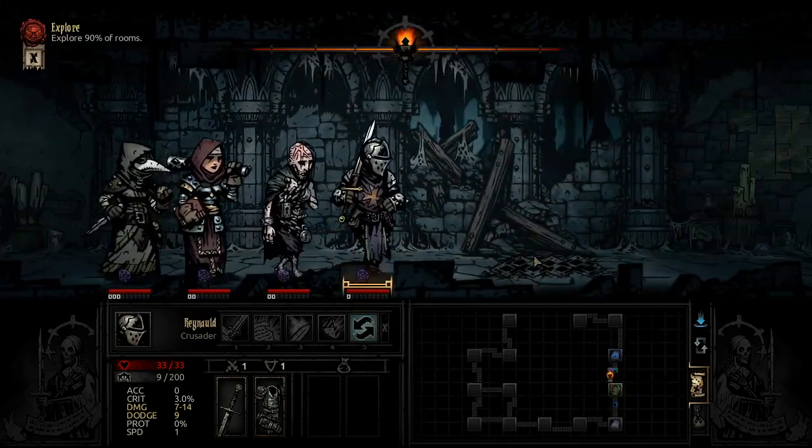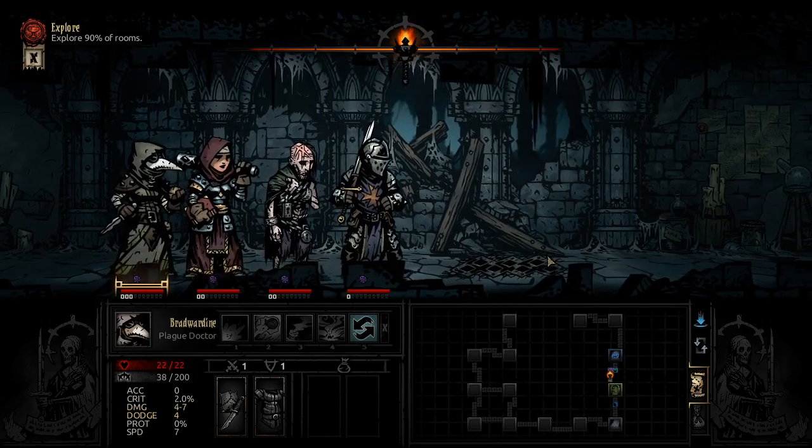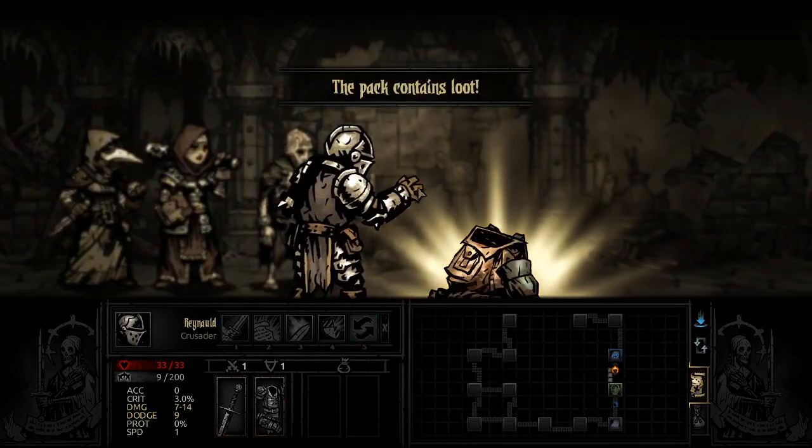Here's the trap — this little indicator shows up, showing different chances to disarm it. This party is not great at it. Oh please do it. They get some stress relief for doing it too. Okay good, he didn't steal it.